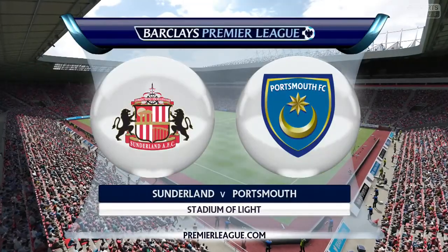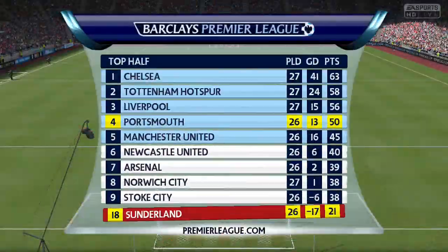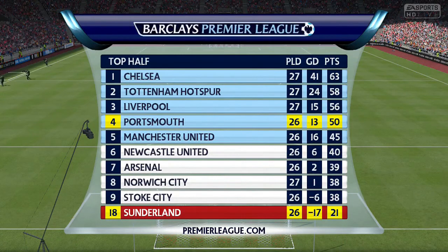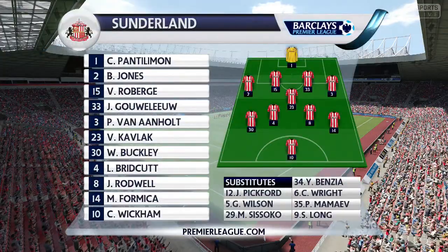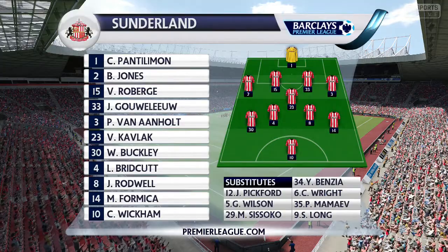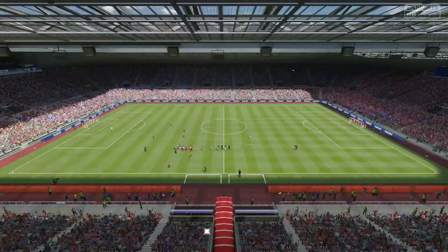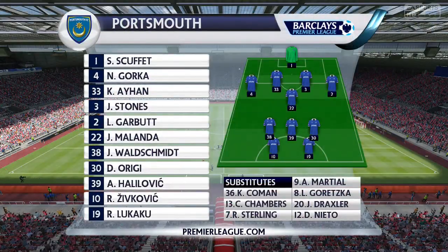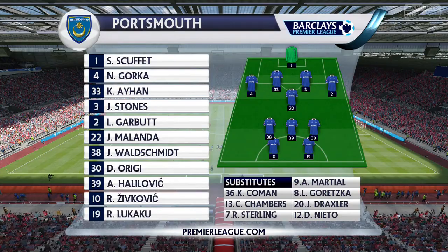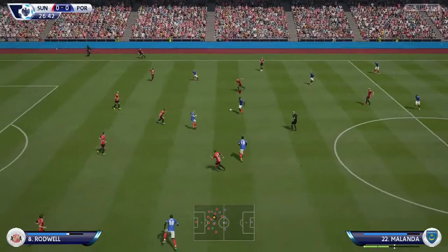The first of 3 games in this episode was at the Stadium of Light up against Sunderland, the Black Cats. It's a pretty difficult game but they were in the relegation zone. The problem is when you play teams in the relegation zone, especially this late in the season, they normally give it everything because they've got nothing to lose. They go all-out attack and try to get you on the counter, playing really good football.